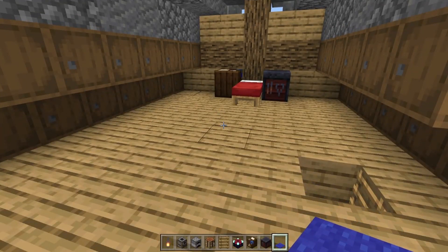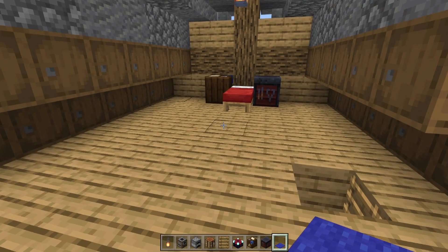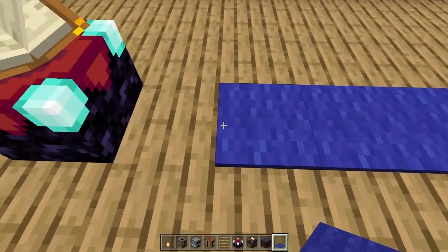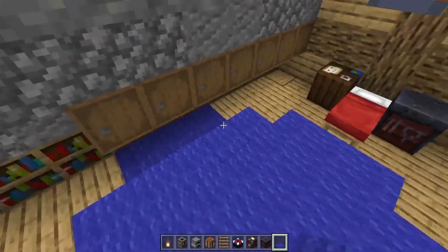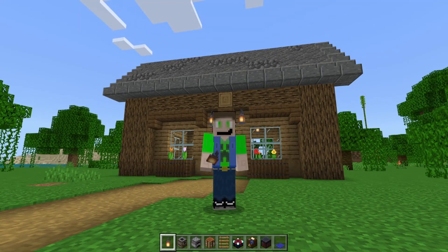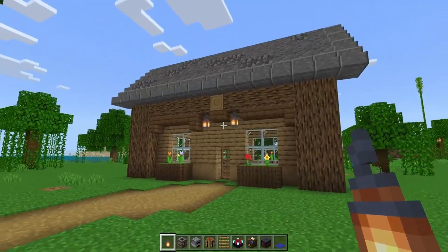Last but not least, we need a carpet. You can choose any kind of color of carpet you want — I'm going to go blue since that's my YouTuber color. Let's just spread this out and fill this up. There you go, this looks so much nicer than before. That's how you can become a better builder and go from looking like a plain house to this beautiful house that we made.